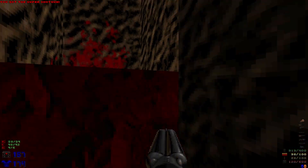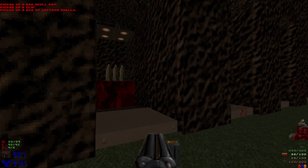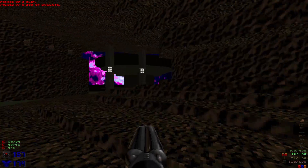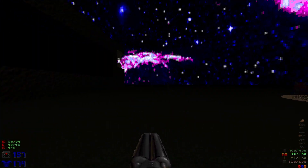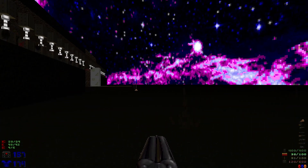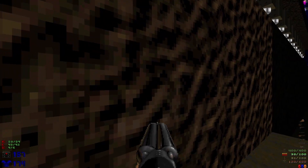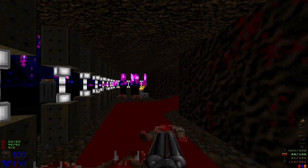There we go. Let's grab the rest of the items here. Now that we have all the keys, let's head up here and go to the left.